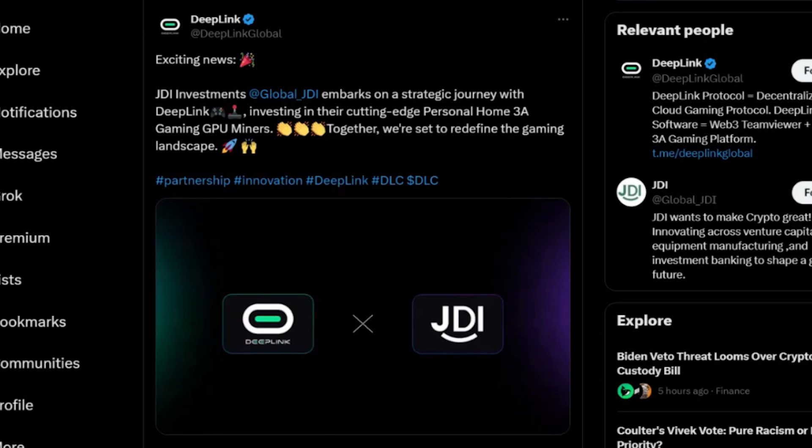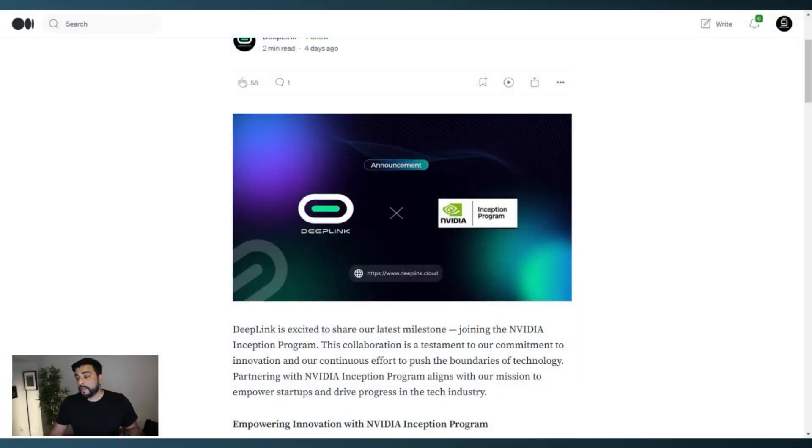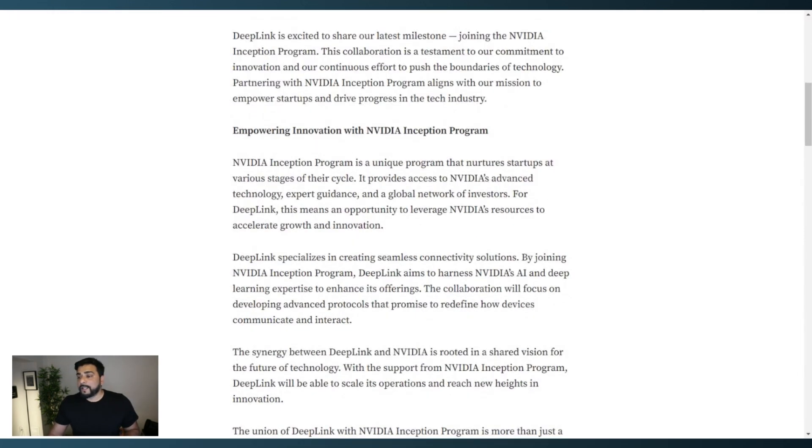There was also a posting about GDI investments coming on board to invest in Deep Link and their GPU miners, and a strategic partnership formed with Water Drip Capital — a pioneer in crypto investing established in 2017. Just a couple of days ago, they announced joining the Nvidia Inception Program, which provides access to Nvidia's advanced technology, expert guidance, and a global network of investors, helping Deep Link leverage Nvidia's resources to accelerate growth and innovation.